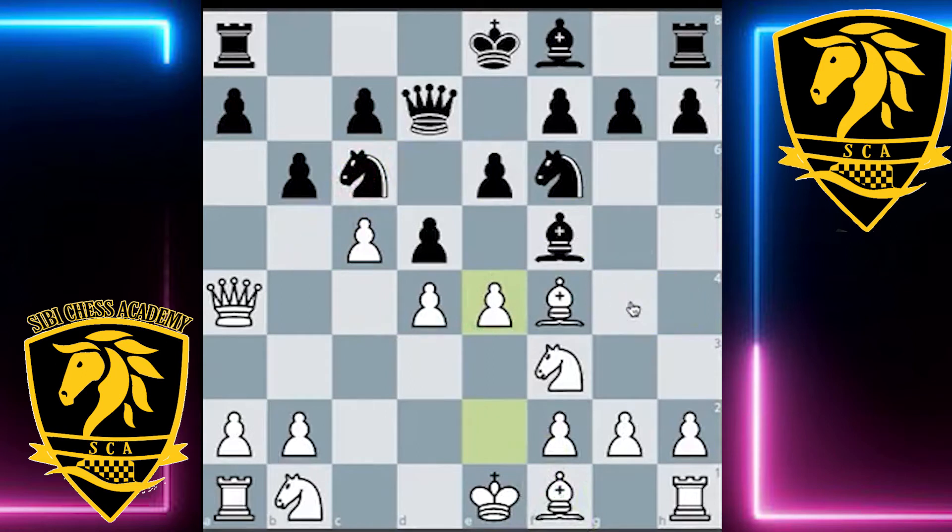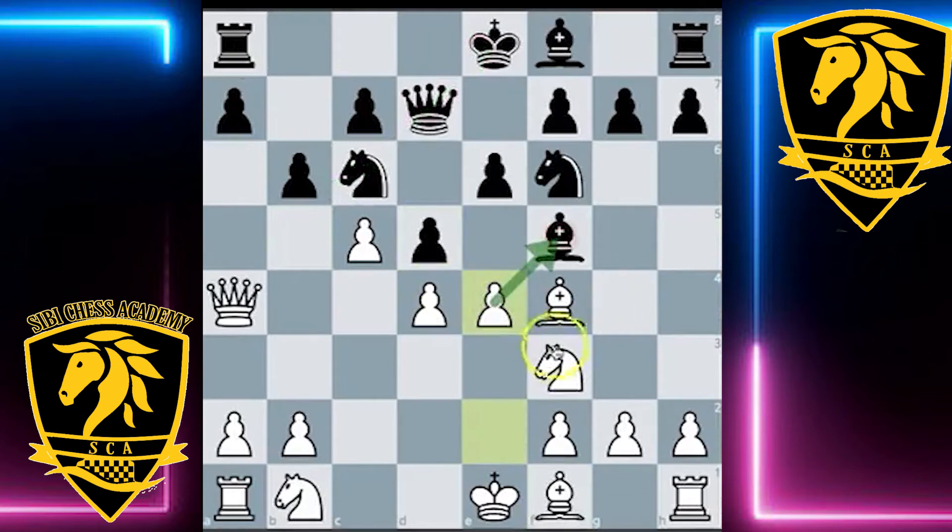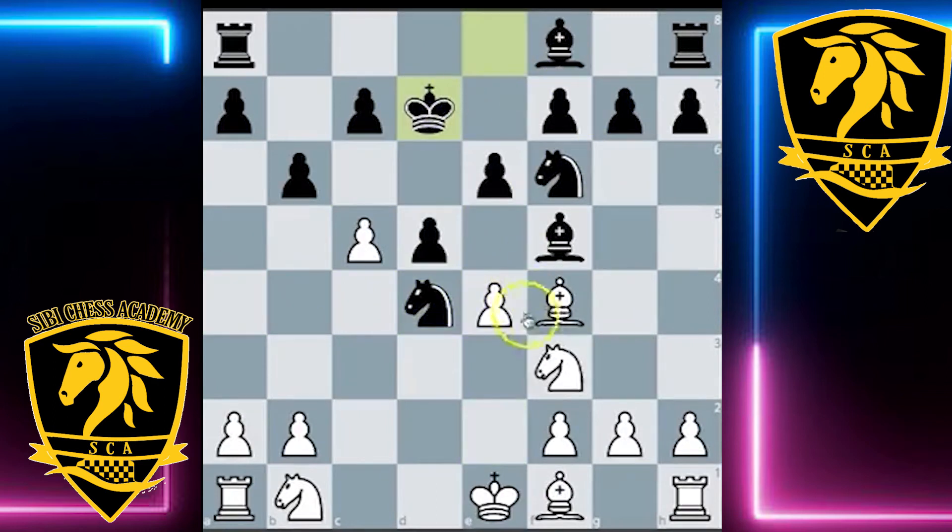So Black is in major trouble here. If we imagine pawn take e4, bishop b5 is just winning a boatload of material, given the knight cannot be defended. Once the knight is taken, there will be double attacks and pins all over the place. e4 is just winning a piece because White has a threat against the bishop and the threat of bishop b5. If knight take d4, White could just simplify with queen take d7, and after king take d7, knight take d4 — White will just be up a piece.